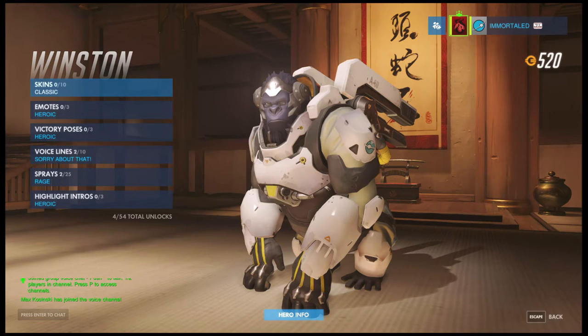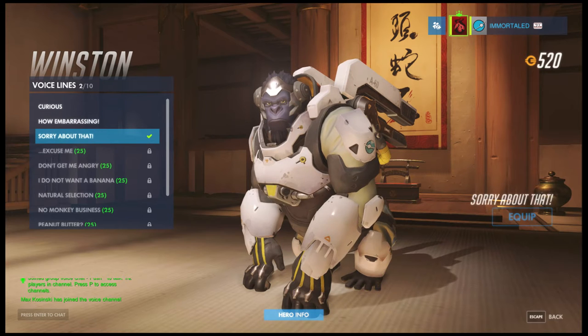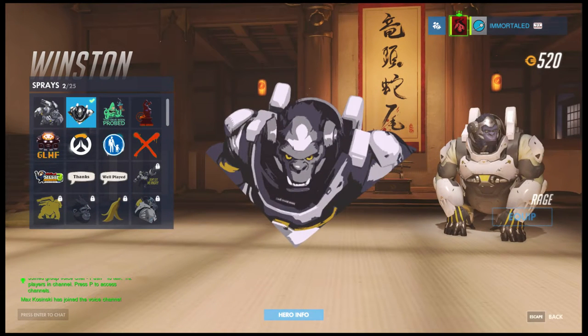The second thing about Winston you need to change: go to your voice lines. You probably have the default 'curious' on — I'm just going to go ahead and tell you that you're stupid. Obviously if you have 25 credits, why would you not buy 'sorry about that'? He literally yells 'sorry about that' to the enemy when you kill them. I don't know what you're doing.